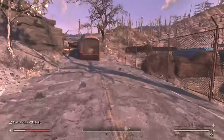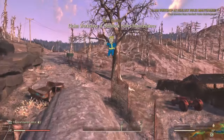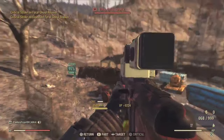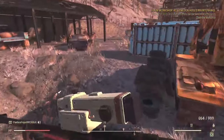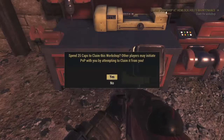Here it is. I fast traveled to Hemlock Holes and just ran down the road. There are usually four to five ghouls in the upper right-hand corner. As you can see, I've completed the assignment to clear the enemies. This is the fastest workshop to take.